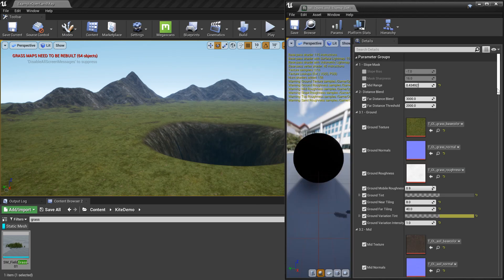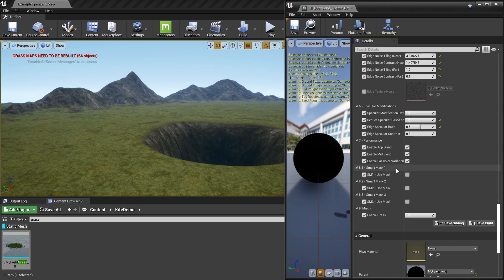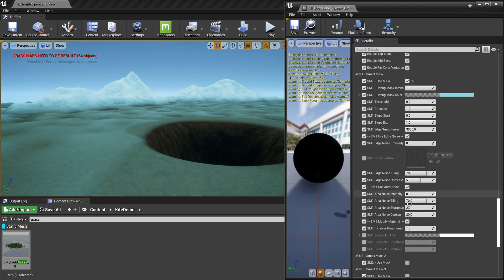I'll show you first — let me arrange this a little bit. I'm going to scroll down and there's a section called Smart Mask. We have three smart masks and we can enable them. By default they are disabled, just for performance's sake, so you don't spend any cost on anything you're not using. When you click Smart Mask 1, I'm going to enable that one and it will show up some options.